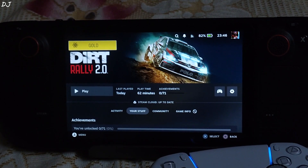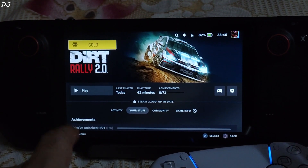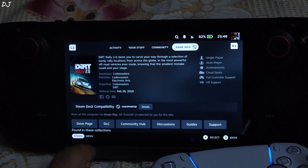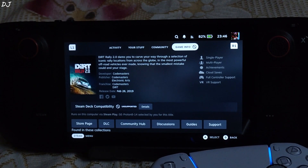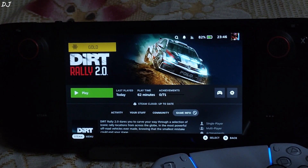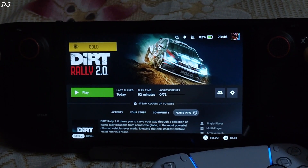First I will be running Dirt Rally 2, a rally racing game and successor to the 2015 game Dirt Rally. It emphasizes realistic driving physics. ProtonDB badge is marked as Gold. In the game info section, Steam Deck compatibility is marked as unsupported. I am using GE-Proton version 8-14 as the compatibility layer. This game's download size is around 107 GB.